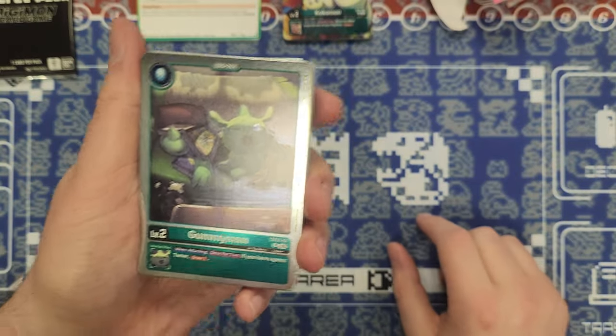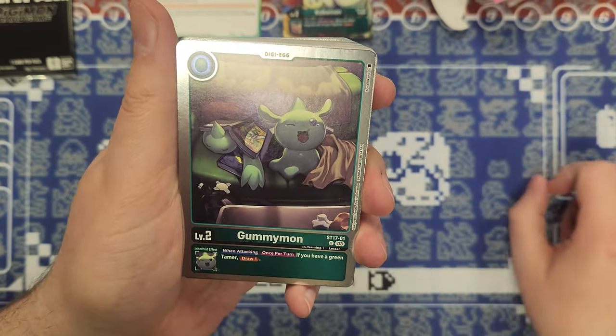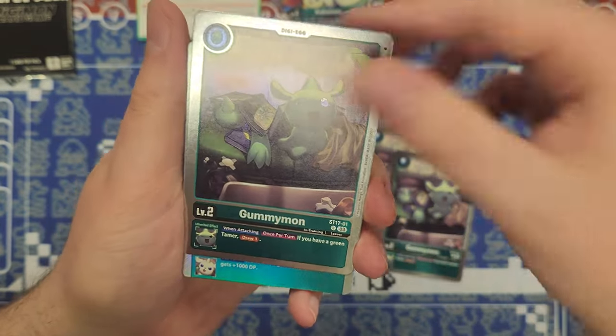Alright, let's look for our eggs. First we have a set of Gumimon — when attacking once per turn, if you have a green tamer, draw one. That's the inherited effect, and we do get four of these.